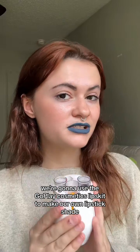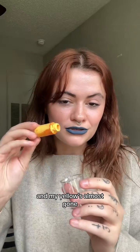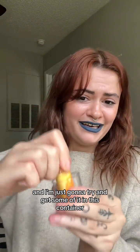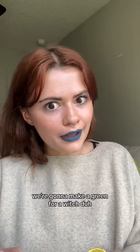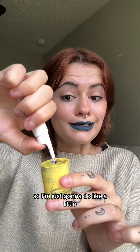Like always, we're gonna use the Go Play Cosmetics lips kit to make our own lipstick shade. Let's grab another little container. My yellow is almost gone, so I took the cap off and I'm just gonna try and get some of it in this container. We're obviously gonna make a green for witch, and I want it to be a pretty bright green.